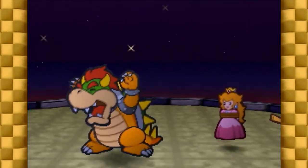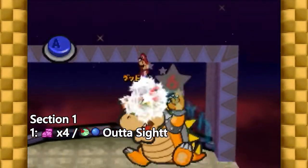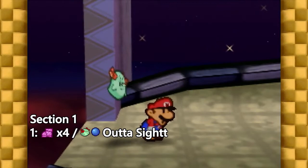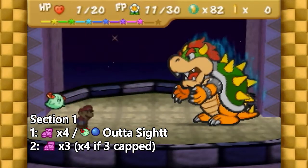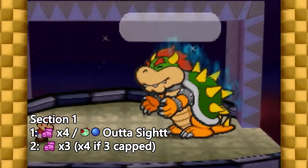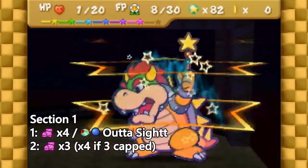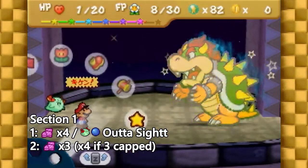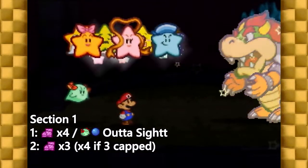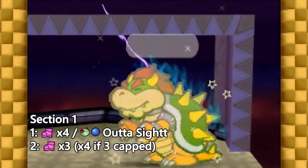Section 1 starts at the beginning of Bowser's first phase. On turn 1, use power bounce and go for 4 bounces, then use out of sight with Bow. On turn 2, if you didn't get 3-capped on turn 1, go for 3 bounces. If you did get capped, try for 4. The goal here is to get exactly 1 four-bounce and exactly 1 three-bounce. Do not, under any circumstances, go for any extra bounces. This fight is very tightly routed and if you deal any extra damage, Bowser will have a 75% chance to heal later in the fight, which we're not prepared to deal with. As long as you follow the route, Bowser will never heal.